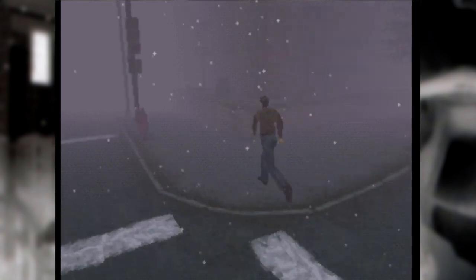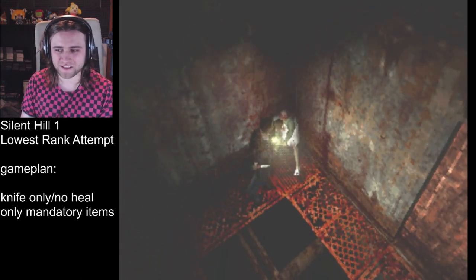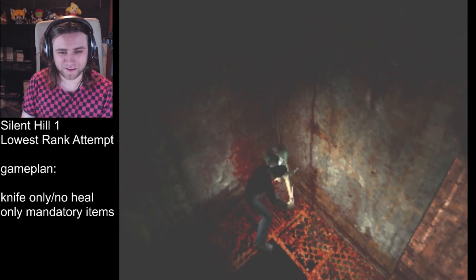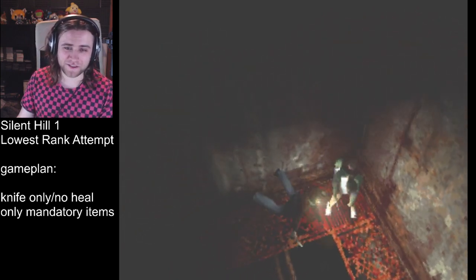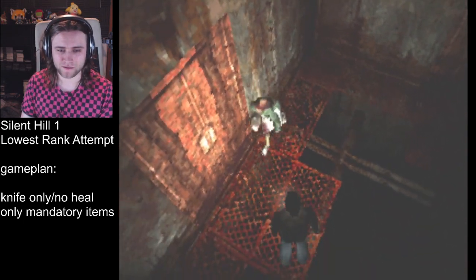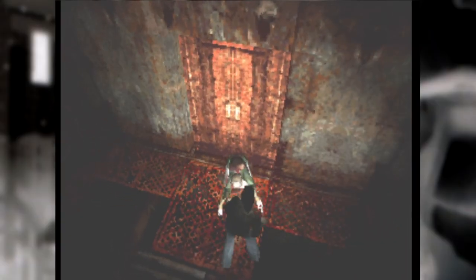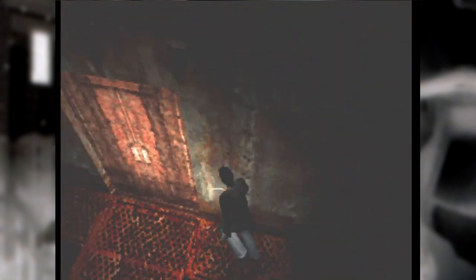Things proceed relatively smoothly from here with only one snag in a narrow room in the hospital. Nurses are fortunately easy to brute force your way past in this setting because their grab, while annoying, doesn't actually do any damage, allowing you to get grabbed and just shake them off to keep pushing them back until you can get into a door or something.